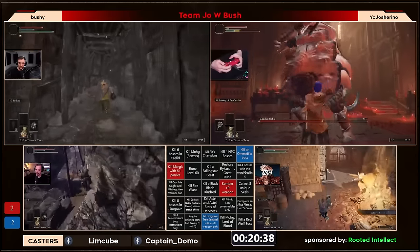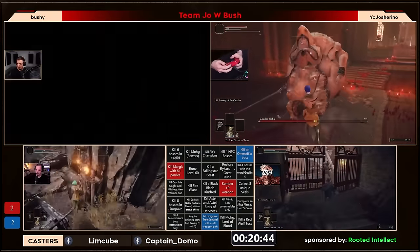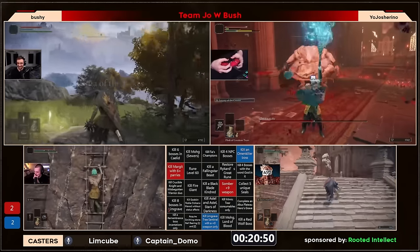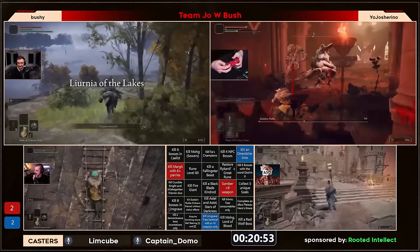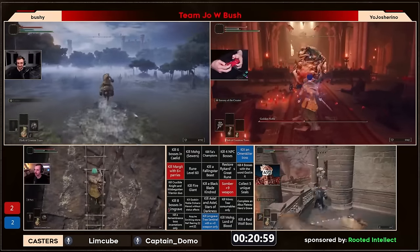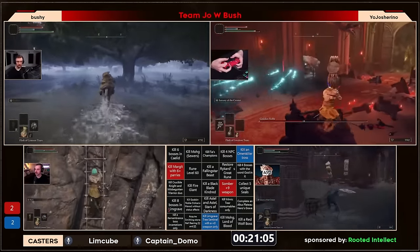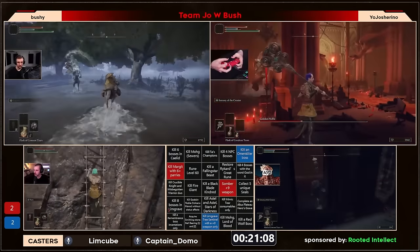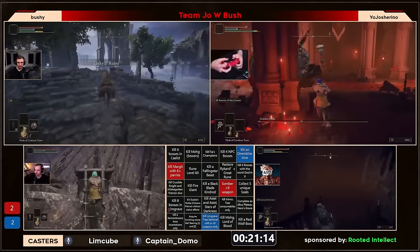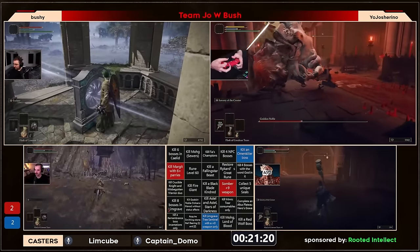Column five is looking juicy, and currently despite the death Josh still has the advantage on the god bosses, already being ahead in the Godskin Noble fight. That could be one potential way to block that column away from team Zoom. Josh is back on Noble — nice little stagger — does miss the riposte though, has to roll out. He doesn't have a lot of health; one stab will kill Josh. He's got to be very careful not to get greedy with punishes. Noble is learning from Josh — hiding behind pillars is the best way to deal with projectiles.